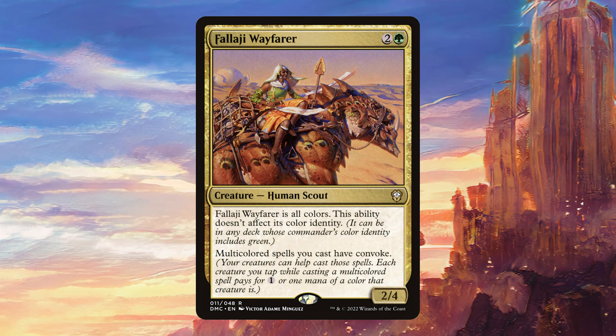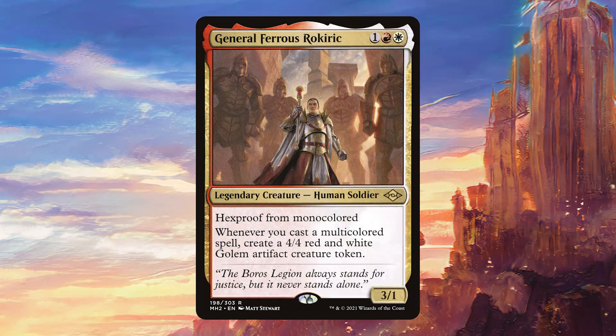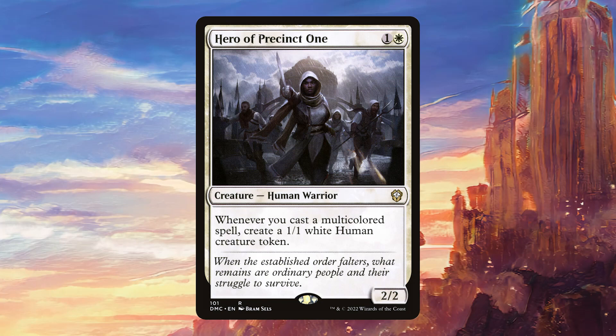Pelagia Wayfarer has a little bit of anti-synergy with our commander since it doesn't have three colored pips, but the multicolored Convoke clause it brings is going to be really good in this deck, particularly since we have a couple of ways of making tokens. General Ferrous Rokiric is going to be one of the best cards in the deck — it's just going to constantly pump out 4/4s, which will be difficult for opponents to deal with. Hero of Precinct 1 is another way we're going to make tokens, and with him and General Ferrous Rokiric, it should be easy to convoke out our multicolored spells.